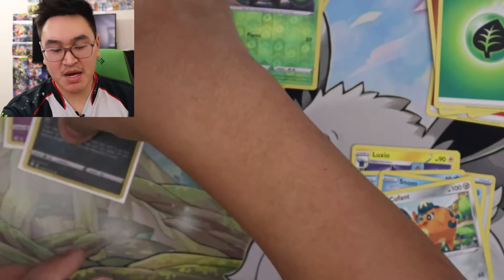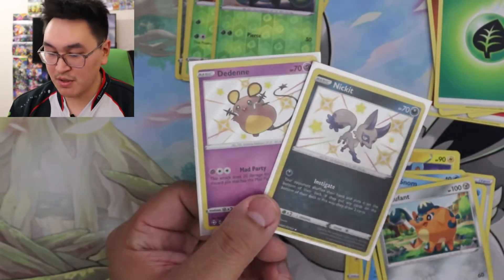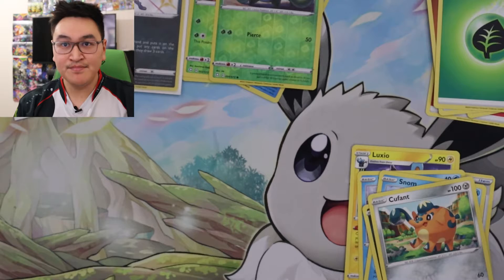So out of the seven packs, we got two baby shinies — but I think I need both of them for the binder. Hopefully you guys liked this video. Please like, subscribe, and hit the bell notification below. I post once a week. Come back next week — I'll either be opening up some Lost Origin or Astral Radiance. Silver Tempest releases next week, so in a couple weeks I should have some Silver Tempest. Subscribe right here, and we'll see you guys in the next video.